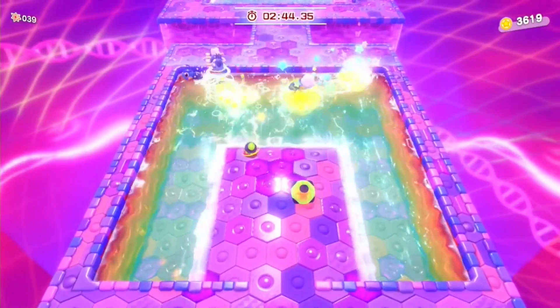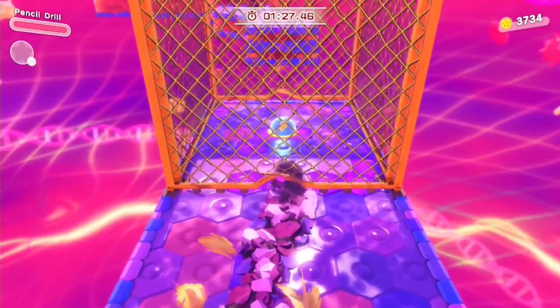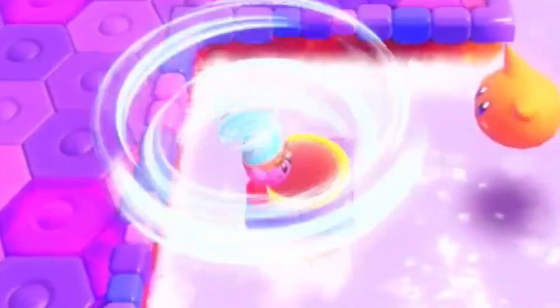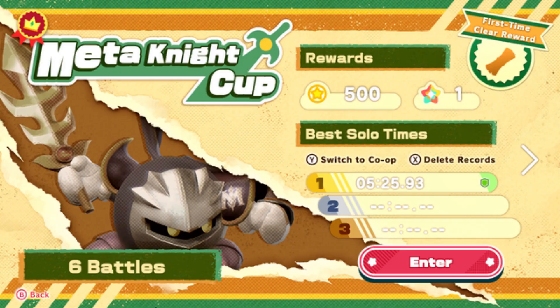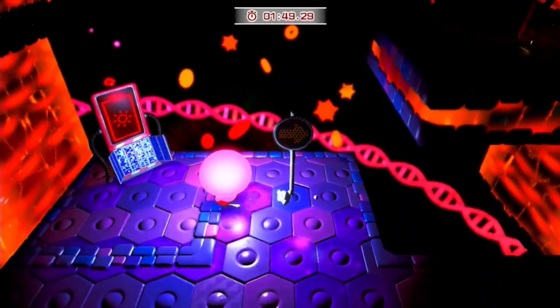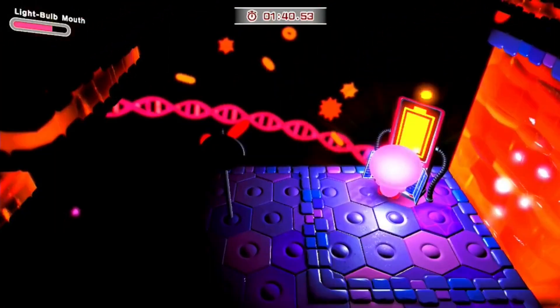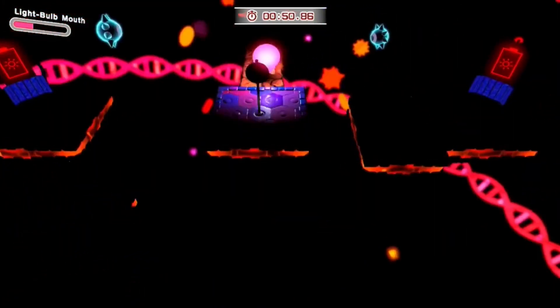The treasure roads for this world include Chain Bomb, Lightbulb Mouth, Clutter Needle, Pencil Drill, Noble Ranger, Ice, Tornado, Time Crash, Car Mouth, and Meta Knight Sword. You can get the last one by beating the Meta Knight Cup. Lightbulb stands out as it has split paths and only one is correct. Light up the road signs — the correct order is right, left, left, and straight ahead.